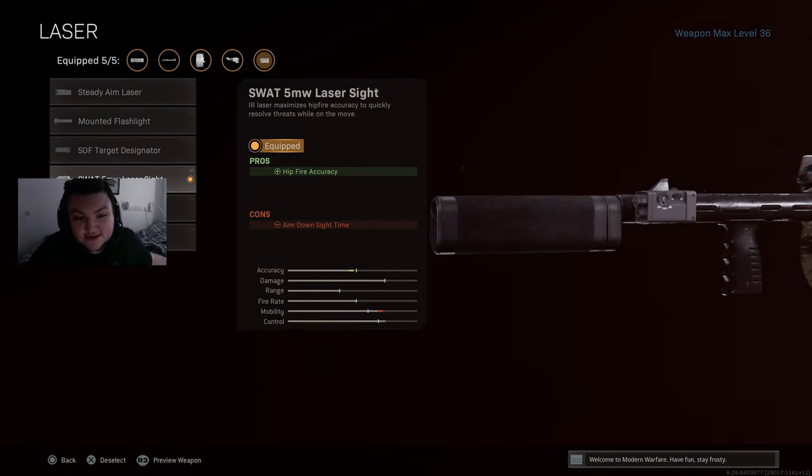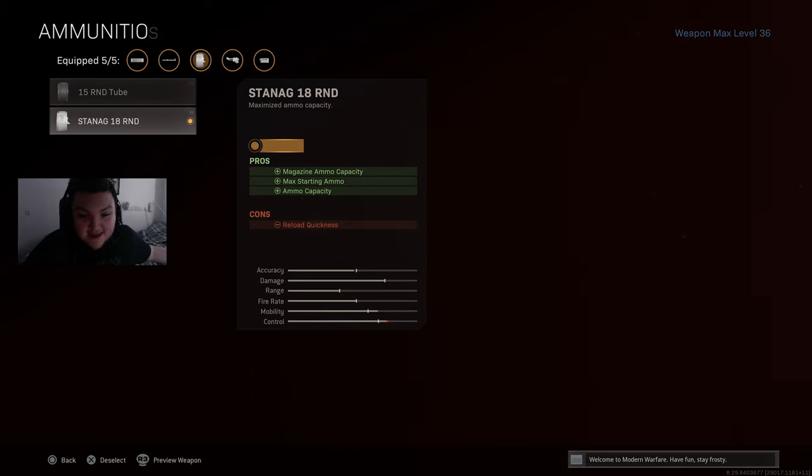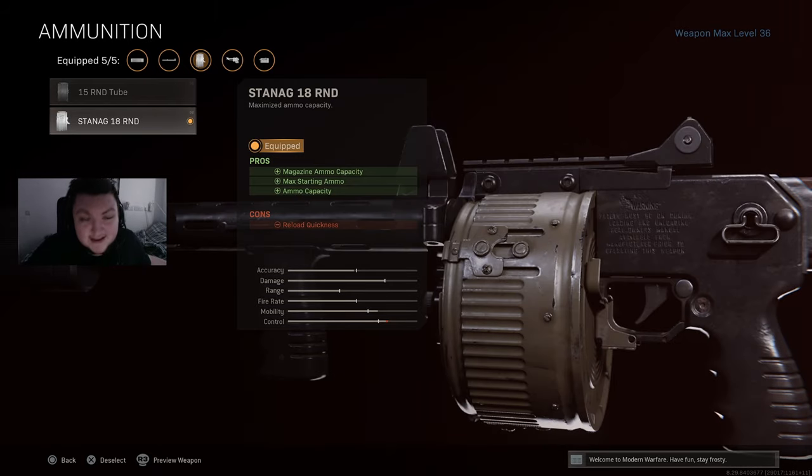Next, the 5 milliwatt laser — hip fire accuracy. You're not going to be aiming down sights with this gun. Hip fire, boom, boom, boom — dead. Move on to the next target. 18 round drum, because 18 round drum. That's the only thing that needs to be said.